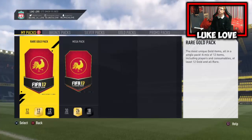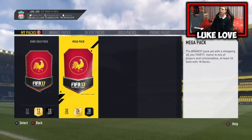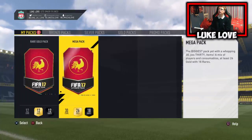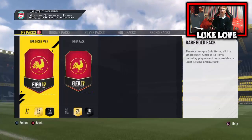What's up guys, we're back with Draft of Glory once again, episode number nine, and today we are back with some more divisions game. But first off we've got two packs to open — a red gold pack and a mega pack. Got the red gold pack from doing that squad building challenge and the mega pack as a three pack.